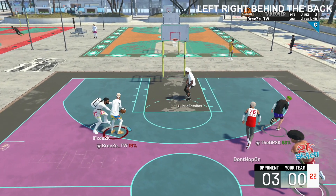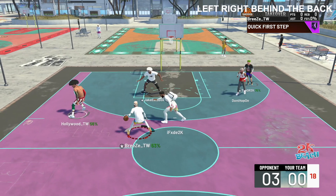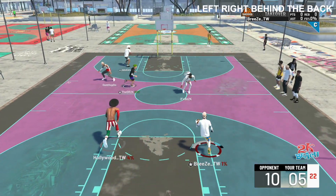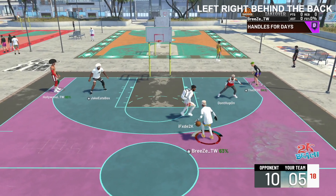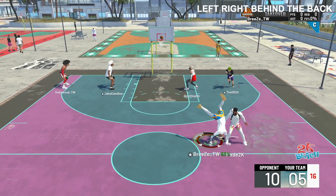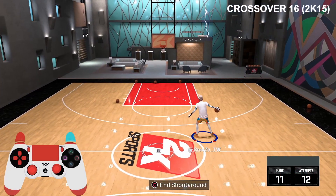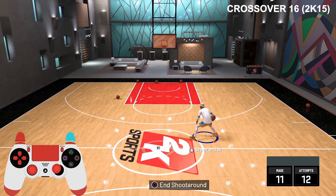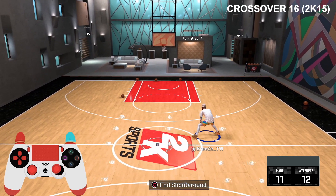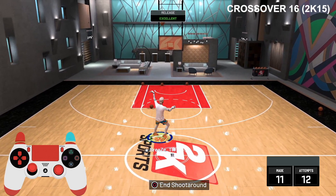In the in-game breakdown, as you can see I get the defender on me, run out to the right, do the left-right behind the back back to the left, get my opponent chasing, then quick stop out of the speed boost and hit the curry slide. I literally just did that same exact combo twice — extremely easy because you have so much momentum going one direction, then you quickly stop and curry slide the other way.